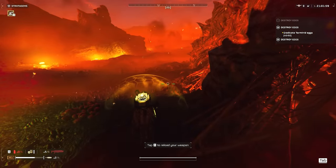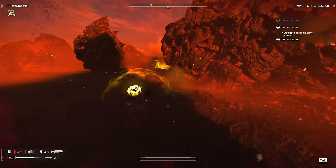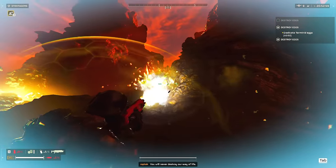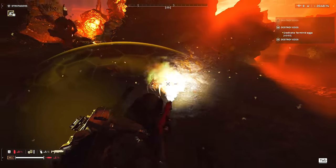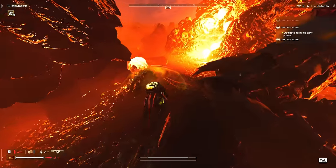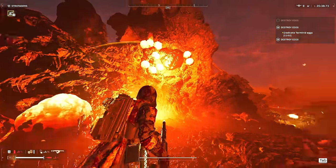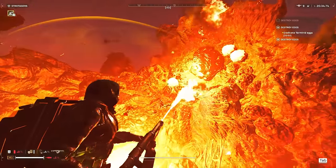Holding them back with the incendiary grenade. In case you're not sure what happened there — the bile titan just killed himself because he tried to spit acid at me but he was hugging a wall. When he spits acid it will bounce back off the wall and hit himself. That's how he killed himself there — in case you didn't know, that's a possible thing.